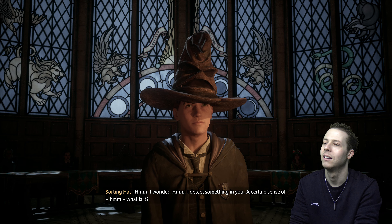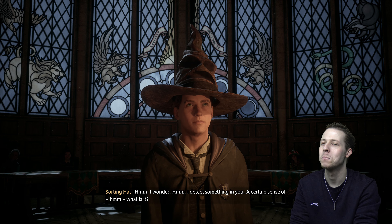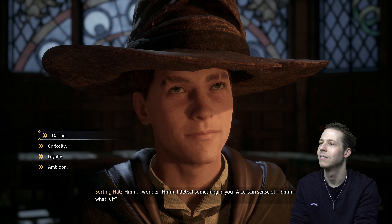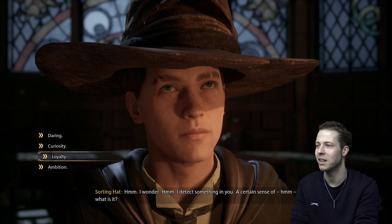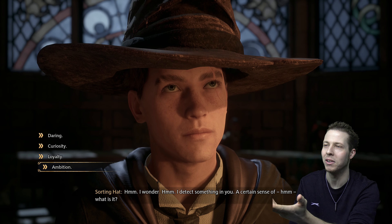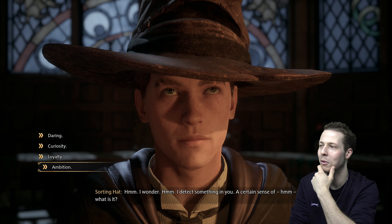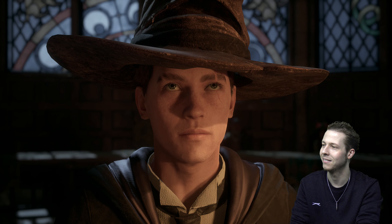I detect something in you — a certain sense of... I get to pick! Daring. Curiosity. Loyalty. Ambition. What would you detect in me? Because Merlin Wolfington is me. You would definitely detect loyalty, but I think my ambition is probably going to be more powerful. I've got some ambition. Ambition — is it ambition? I may seem single-minded, but it is important to go after what you want from life. You've got damn right.